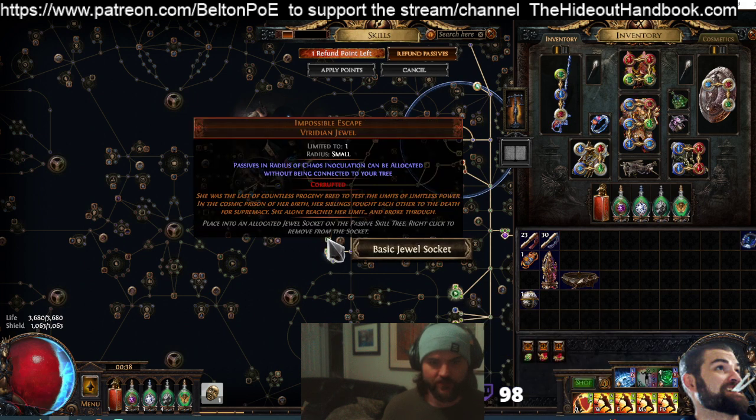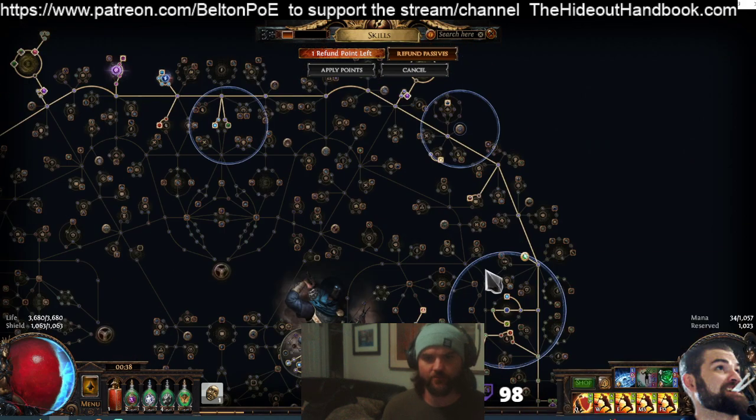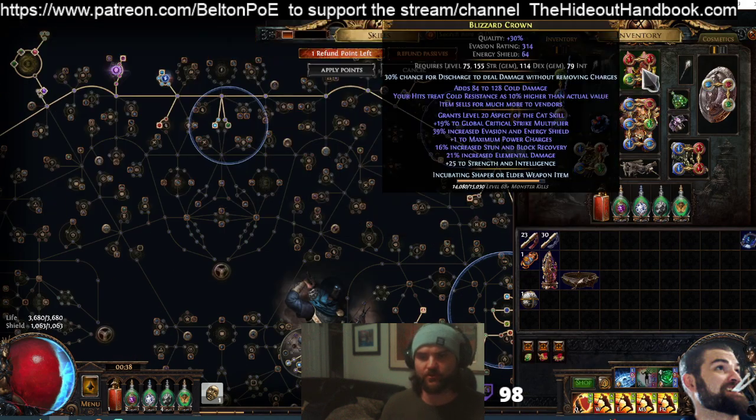The one thing to be somewhat conscientious of are Dots, but Lethshade certainly helps with that. And as long as you're conscientious of what you're doing it's quite easy to move around those.